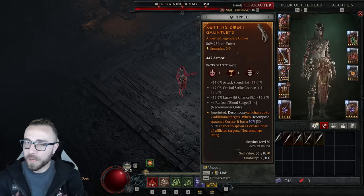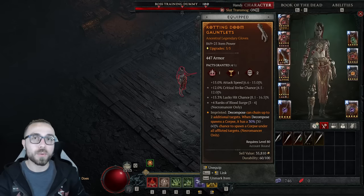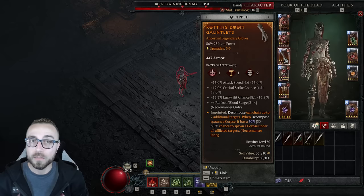There's one little problem: Decompose doesn't work — or better yet, it works super well but it's also completely broken. Let me jump into some gameplay so I can ramble on while you have something to watch. Until this is fixed you shouldn't use this skill, but once they do fix it, it might be the best basic generator the Necromancer has.